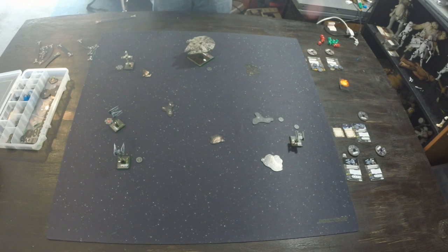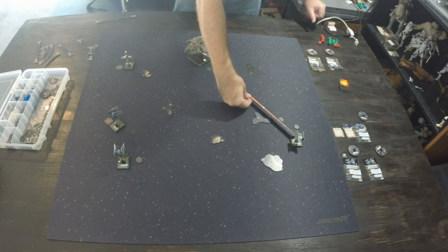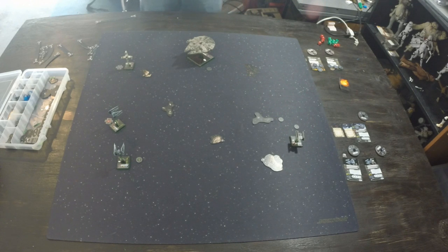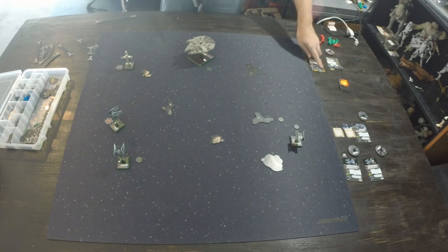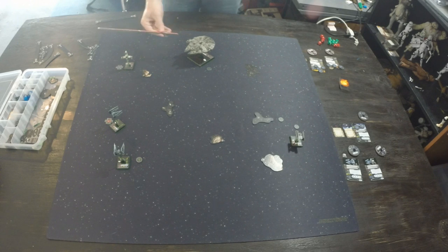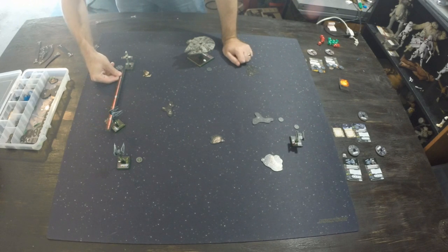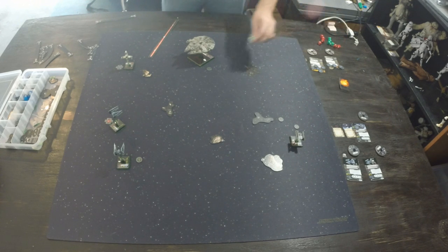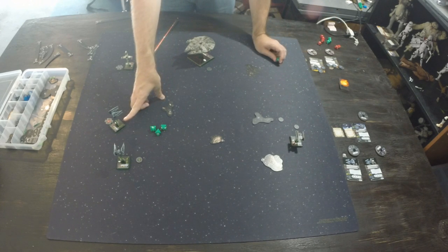Now we check for shooting — highest pilot skill goes first. Vader at nine goes first, but nobody is within his firing arc and range. Working down: Chewbacca at five has nobody to shoot — his teammate the B-Wing is within range but obviously not a target. The B-Wing at four does have a shot on Interceptor 27, who falls within range 3. At range 3, the defender gets an extra green die — so the Interceptor normally has 3 agility but gets a fourth green die to defend.